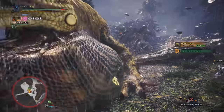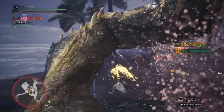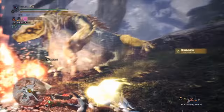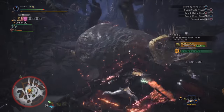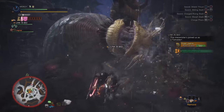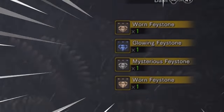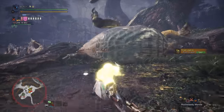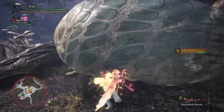Sleep weapons and paralysis weapons are really good versus him as well. There's actually a very good reason to farm this guy — if you've hunted him already you probably noticed, but whenever you attack him while his belly is full, he rains jewels. It's like having a Bandit Mantle that drops decorations.